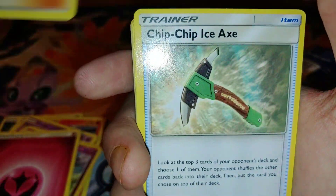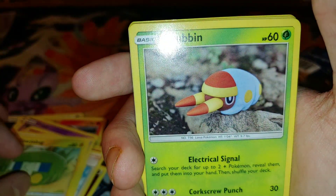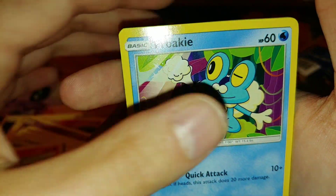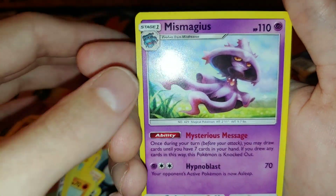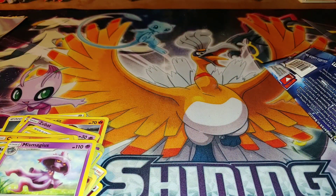Fairy energy, Samson Oak, Snom, Snom, Ice-type Chargabug, Gulpin, Geodude, Litten, Froakie, Garbodor — the reverse rare is a Meowth and the rare is a Mismagius. I actually need to sleeve one more thing.